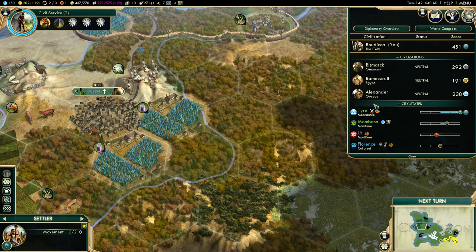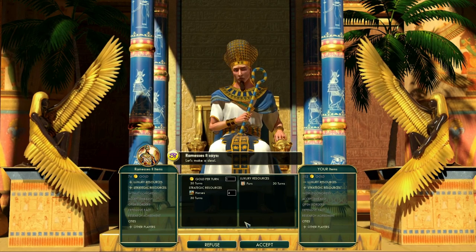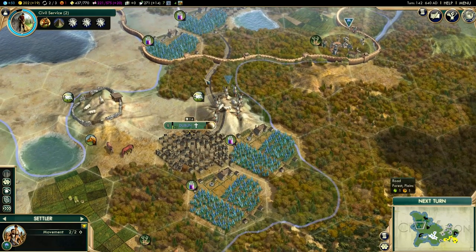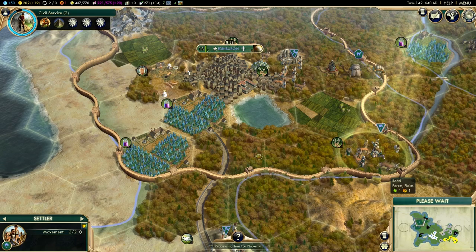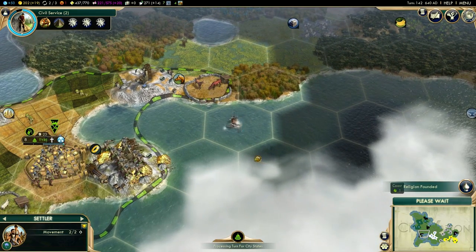Let's have a look at the diplomacy menu. Going back to Ramses — he seems to have deep pockets. I could offer him furs: what would he give me? More horses and one gold per turn for 30 turns. Not really worth it. I was hoping for a lump sum of money, but no. I have Colosseums being built in Dublin and Edinburgh, which will help with happiness once completed, though it'll slow things down for a turn or two.